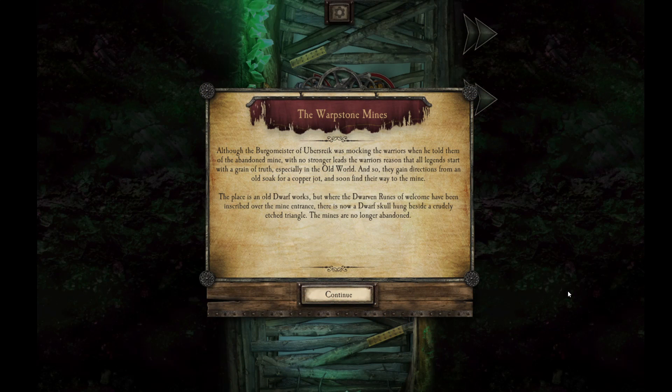The Wharfstone Mines. Although the Burgermeister of Ubersrike was mocking the warriors when he told them of the abandoned mine, with no stronger leads, the warriors reasoned that all legends start with a grain of truth, especially in the old world. They gain directions from an old soak for a copper jot and soon find their way to the mine. This place is an old dwarf works, but where the dwarven ruins of welcome have been inscribed over the mine entrance, there is now a dwarf skull hung beside a crudely etched triangle. The mines are no longer abandoned.